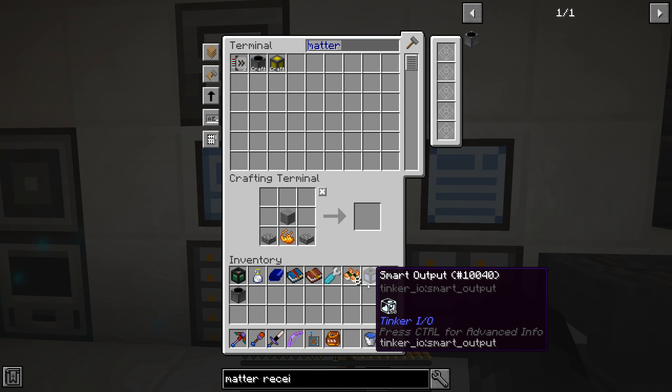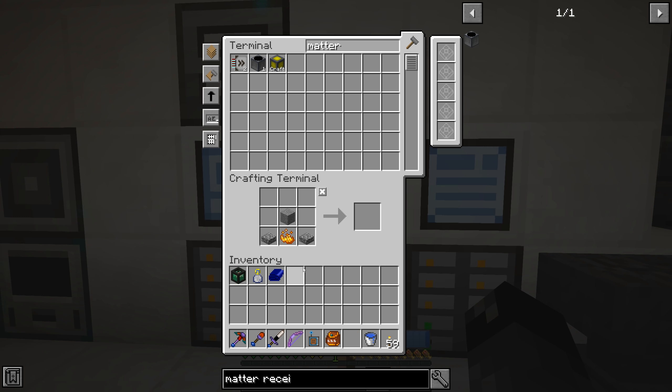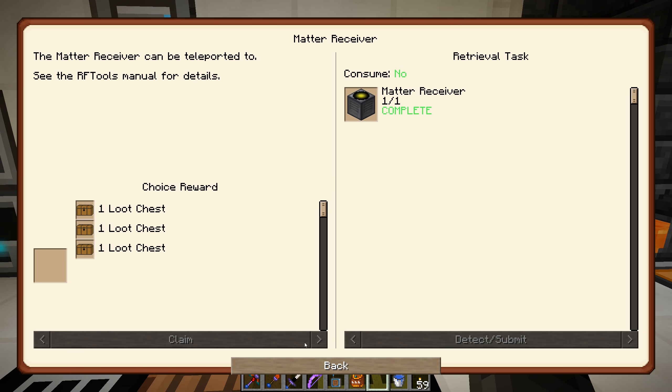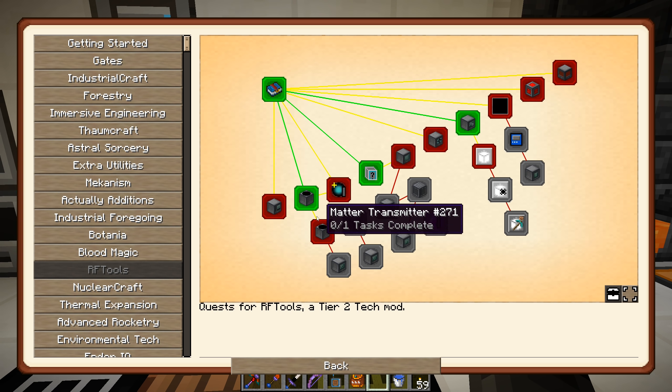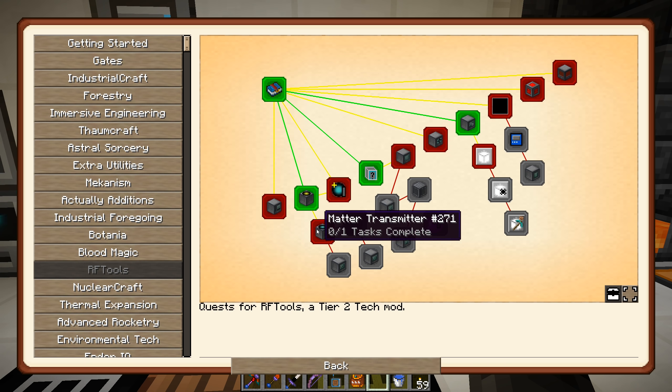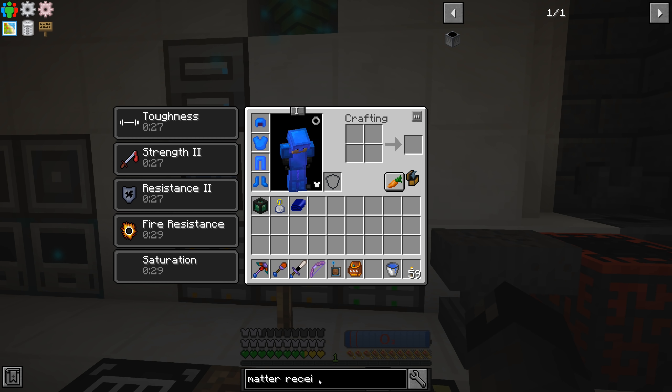Let's put all these RF Tools items away - I don't need the smart output or the matter receiver on me at the moment. Moving on - matter transmitter. So we have a place to receive, now we need a place to send. You warp from the matter transmitter to a receiver if you are unaware.